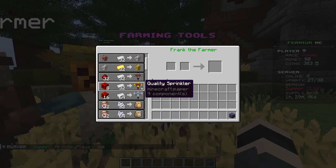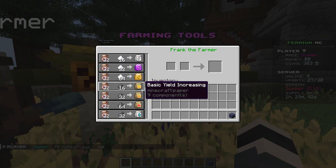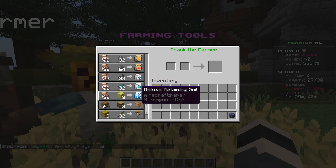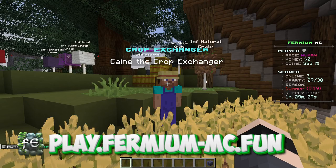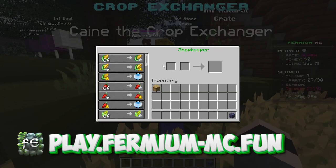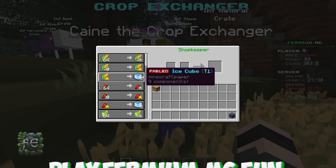You also have farming tools — cans, sprinklers, fertilizers, speed increases on pots, yield increases, water retainers, and all the good stuff — as well as greenhouse glass. You can then trade your crops for the custom currency we call Cubes, and we have six tiers of Cubes.